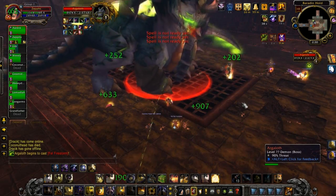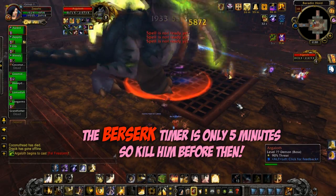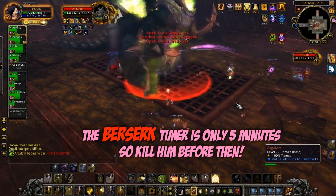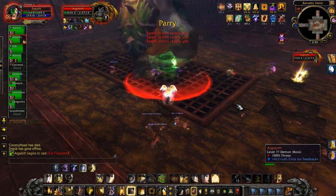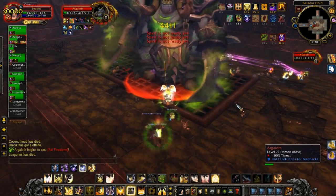It is also very unforgiving with a berserk timer. He has 21.5 million health on 10-man, so you need to put out a lot of damage before he's going to die. Much like Brutalus, it's a DPS race. You've got five minutes, and we actually hit the berserk timer right at the end of this fight.